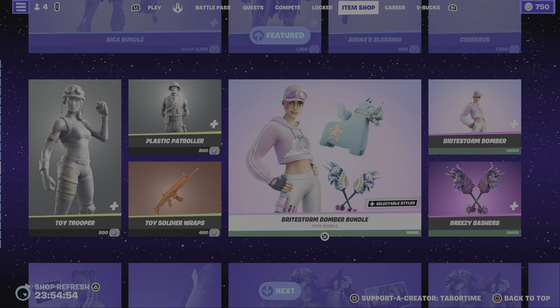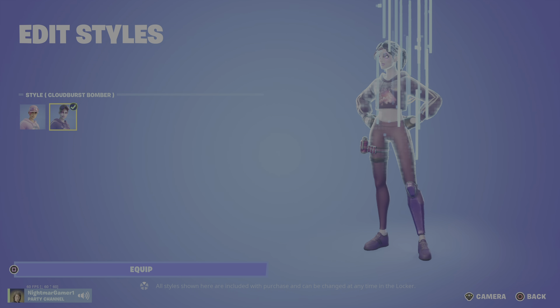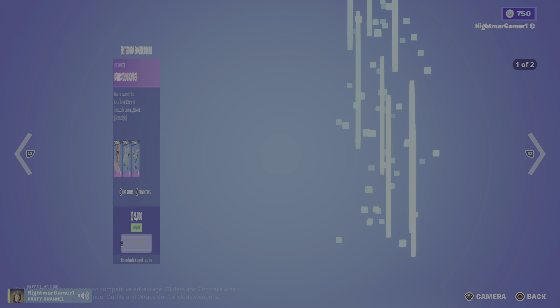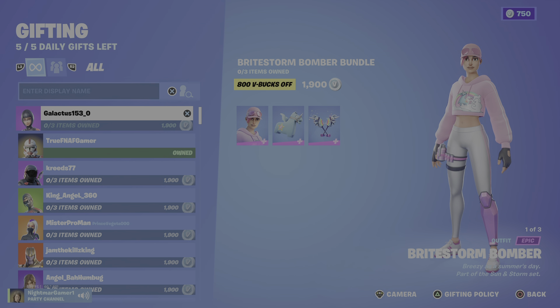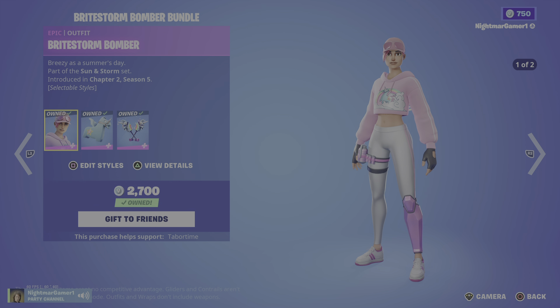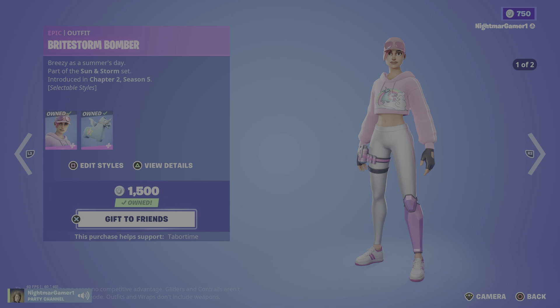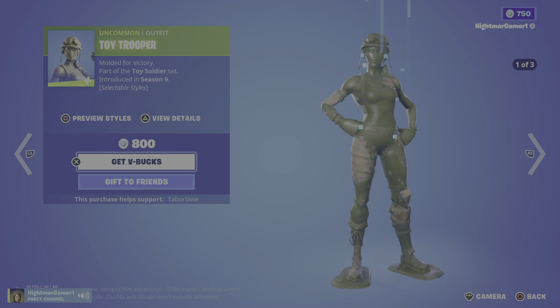Bright Storm Bomber Bundle — I don't know why you need to make the box super big, there's no point; you could have fit another set in here. The backlink Gordo. You can get this for 1,900. Obviously it is worth it because everything separately is a lot more expensive, but still.